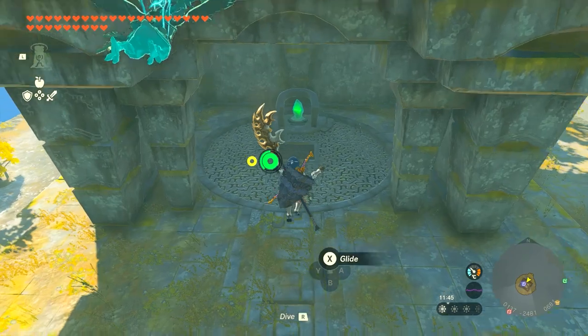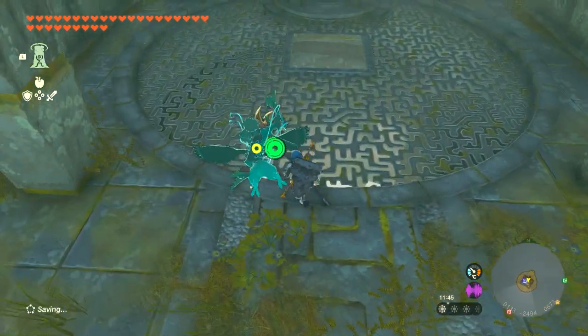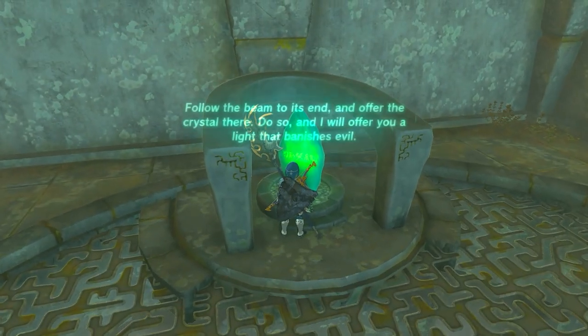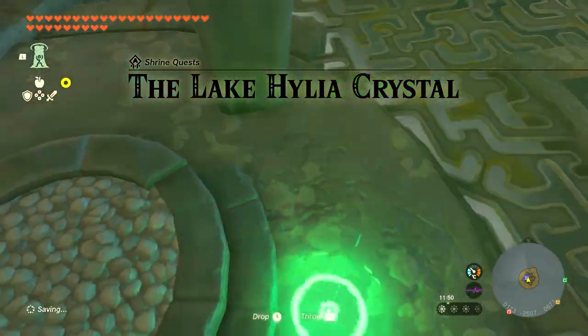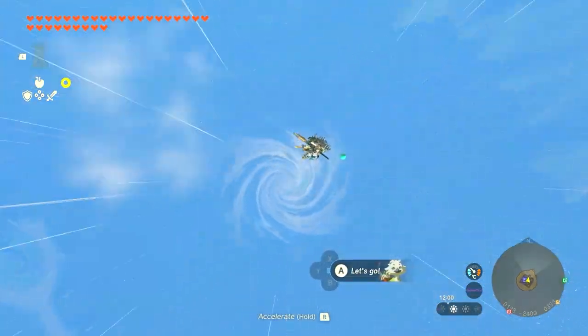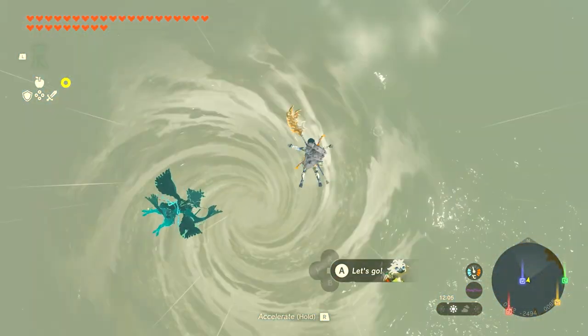What we have to do is get to the sky island by using the sky view tower to fly here, and you're going to interact with the green crystal and drop it through that hole. This is how you do the shrine — interact with the crystal, drop it through the hole, then drop with it and fall into the water into the whirlpool.